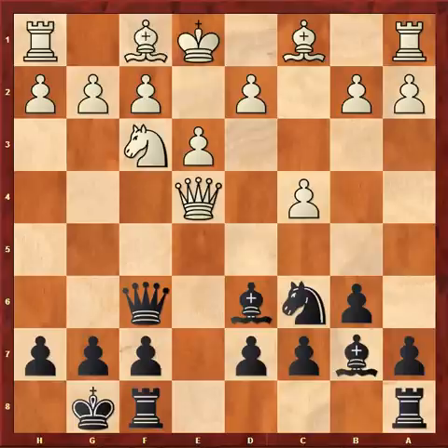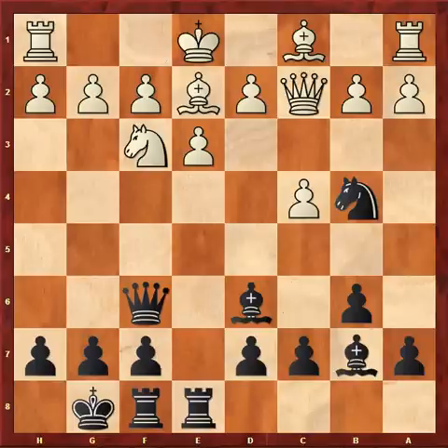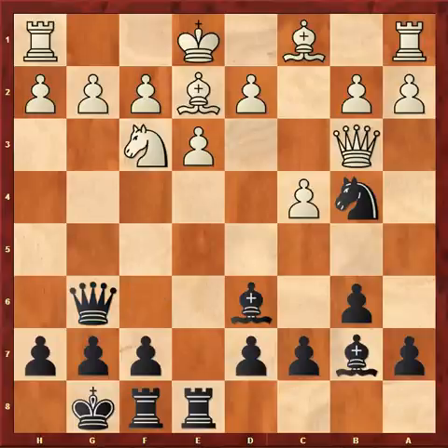Nf3, Bb7, Be2, Rook-Ae8. I gain time on white's queen. Qc2, Nb4, Qb3, Qg6. In fact, black's active play has granted him a small advantage.